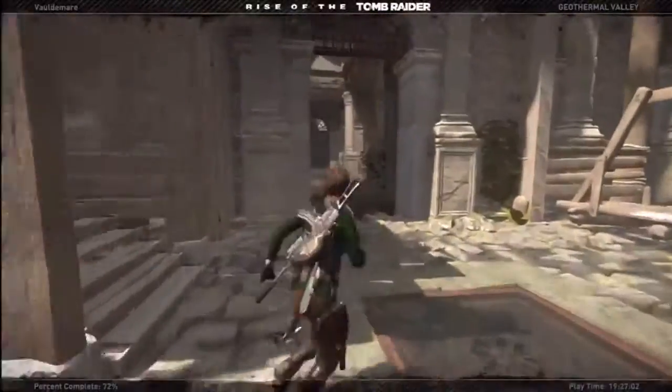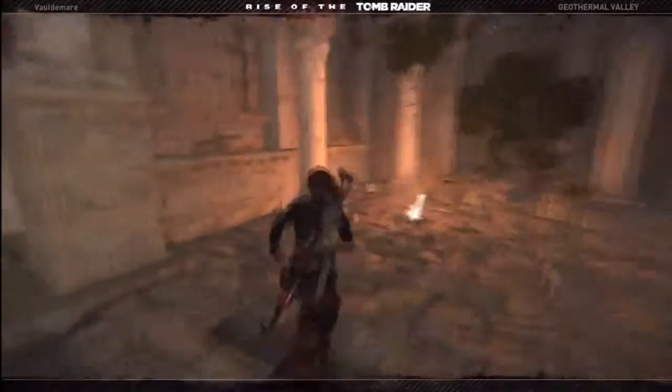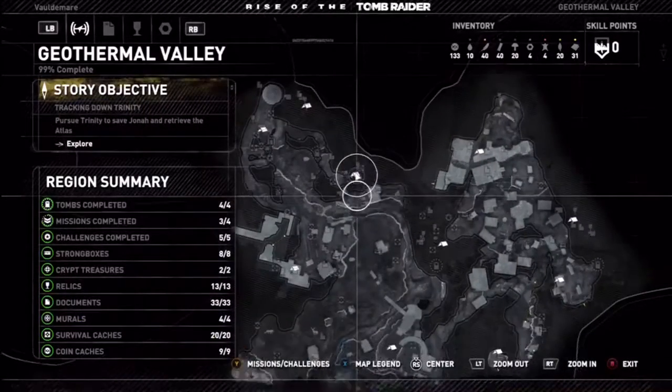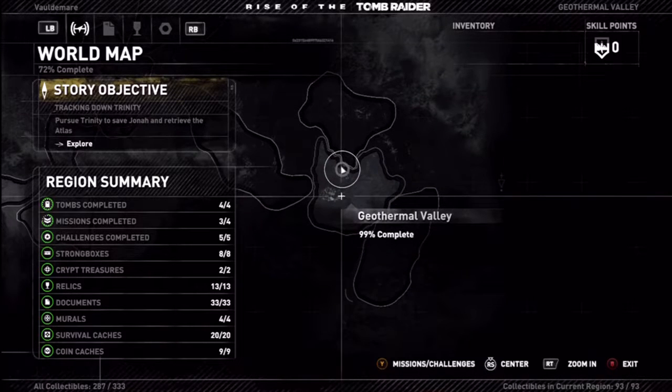I'll show you that document I missed before in that previous area, which will complete that. With the survival caches completed, I've now almost completely done it. The only thing we're missing is the mission to find all nine tombs, which we'll get eventually just from playing. One of the last areas in the game has the tomb, so we'll get that.